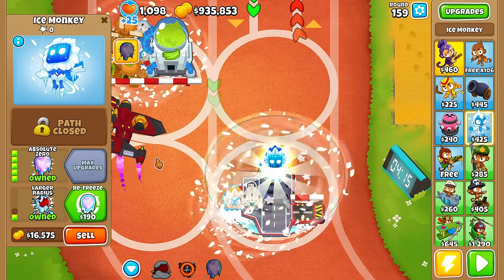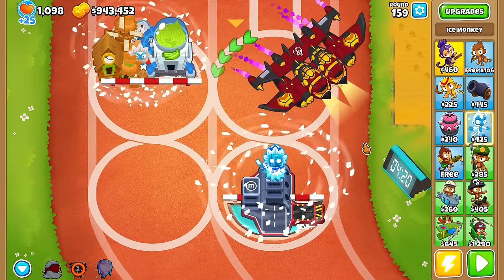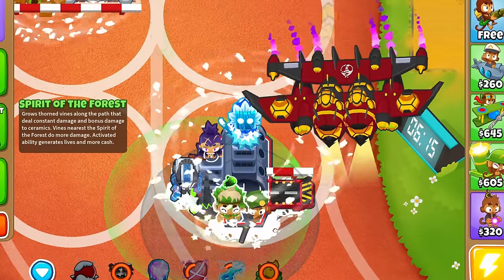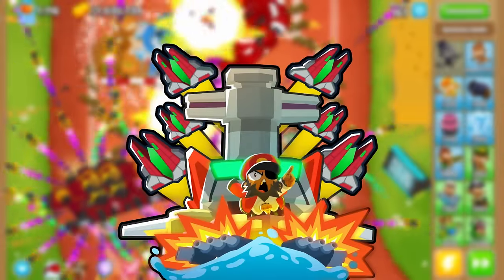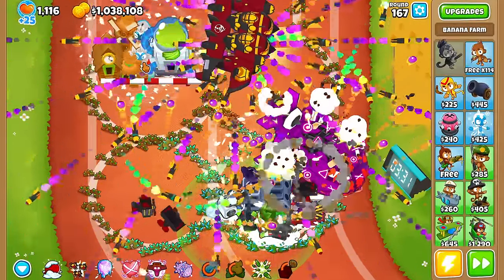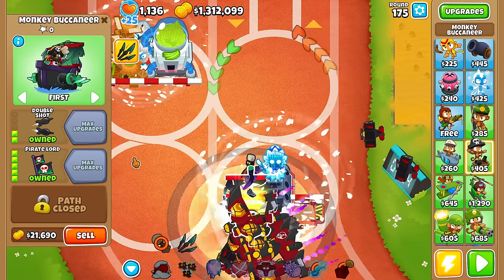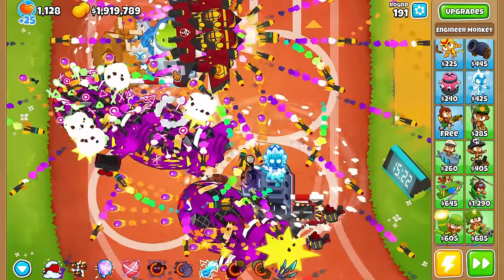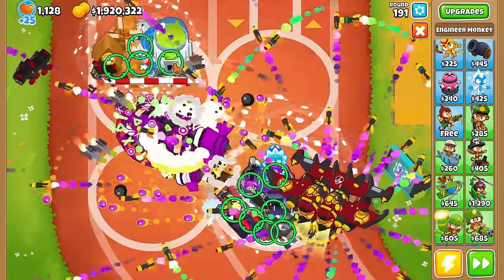In the bottom pool we get the carrier back and replace the two ice monkeys on the water with one absolute zero on the boat. We get the Sealy and ultraboost back, and also an energizer, a druid, and an elite sniper for some extra income. Now we save up money and pops to get the boat paragon next. The boat paragon is almost always the most important one and we'll aim for degree 80. After a while I noticed the carrier was gaining pops very slowly, so I decided to replace the energizer with a pirate lord, which at this point gains about 300,000 pops for every fortified MOAB it hooks in, so this should help out quite a bit.